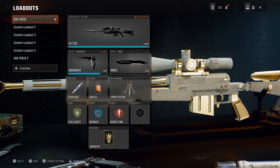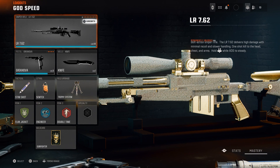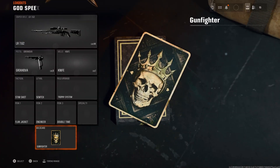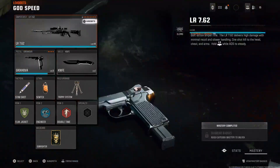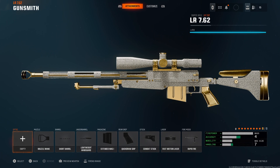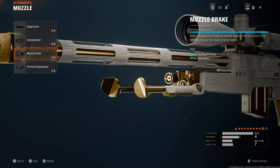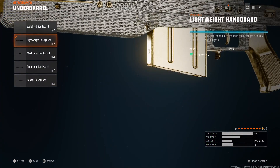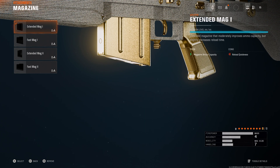As you guys already know, sniping is so fucking hard in this game, so you really need every advantage you can get. This is my class that I have for the LR762. I don't usually run Gunfighter — I don't really think it's worth it in my opinion. But if you are running Gunfighter, here's the class: we have the muzzle brake, and then we have the short barrel, which really helps make it smoother. We have the lightweight handguard — a lot of idle sway in this game, so running the lightweight handguard helps a lot. I have the extended mag.